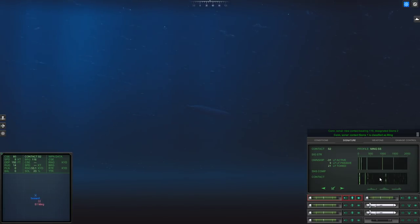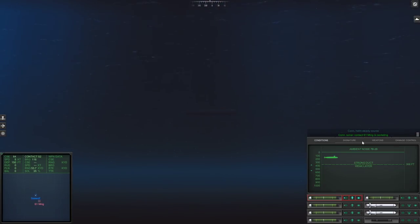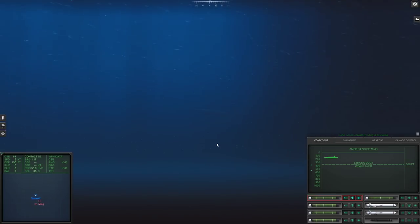Okay, Sierra 2 — what are you? Could be a merchant. I don't expect one Ming alone to be operating by itself. That must be a merchant. I can't see which one of these is off. Let's go to the merchants, see which one of these fits. None of them? Con, sonar — Sierra 1 is cavitating. She's cavitating. Why is she cavitating? It's so quiet here too.